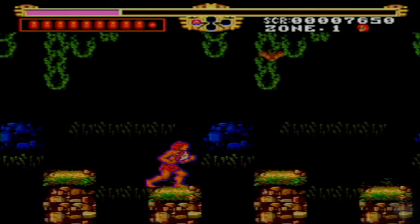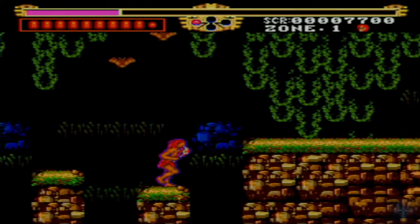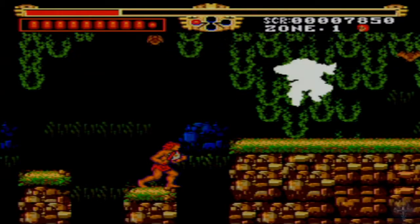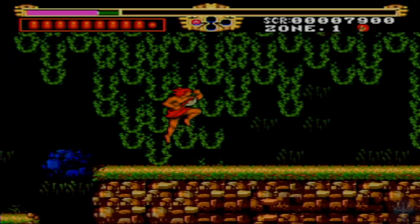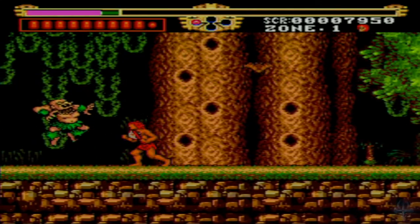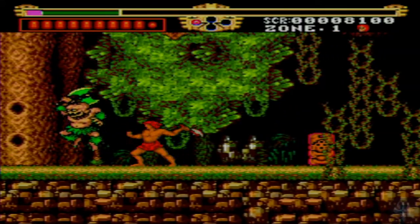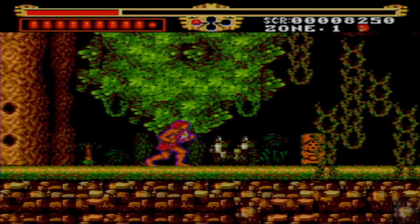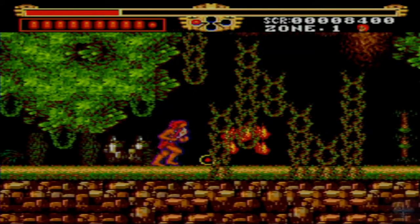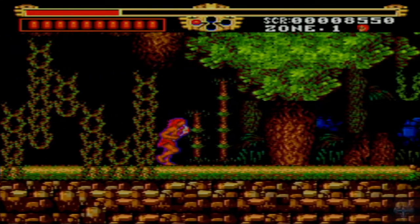Some of the items that I've picked up — the little red orbs and a green circle — those are health. Things do a lot of damage to you when they hit you. I think there will be a little bit of health in this one. And by a little bit of health, I mean a very little bit of health. But I think that was enough to get me up to full.